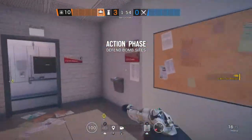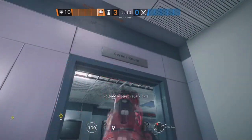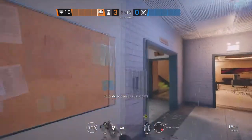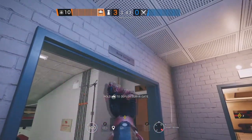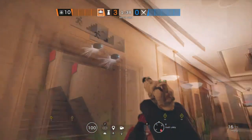The next site for Bank is Lockers and CCTV Room. Starting off in CCTV, we're going to put an Aruni on this doorway. The second Aruni is going to go in Secure Hallway on this double doorway, and the last one is going to go on this doorway in Vault Lobby.